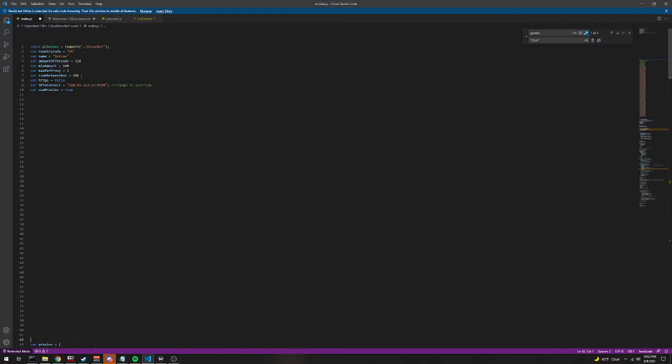So right here you can see all the settings. You can change the country code — it's just a thing the WebSocket sends. I can change the name of the bots, the amount of threads that are created when the bots are created, the minimum amount of bots that needs to be created for all of them to spawn, the max bots per proxy, the time between each bot spawn in milliseconds, whether I'm using HTTPS or WSS, an override IP to connect to, and proxies. If I don't have the override IP, it will just connect to whatever server powerline throws at me.